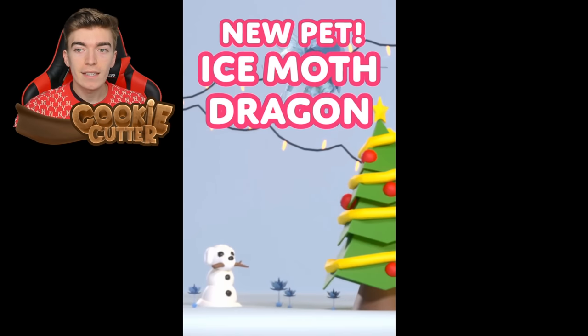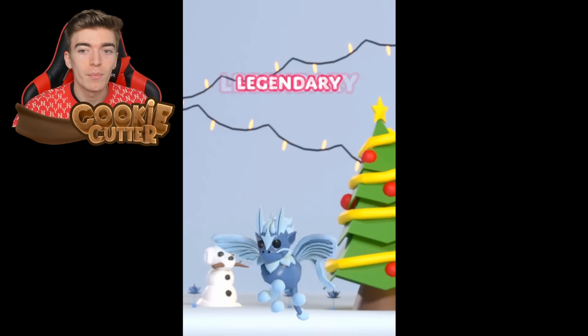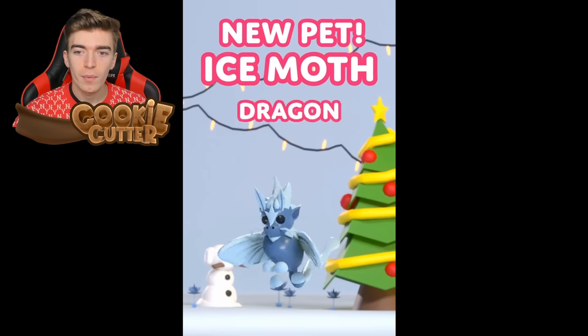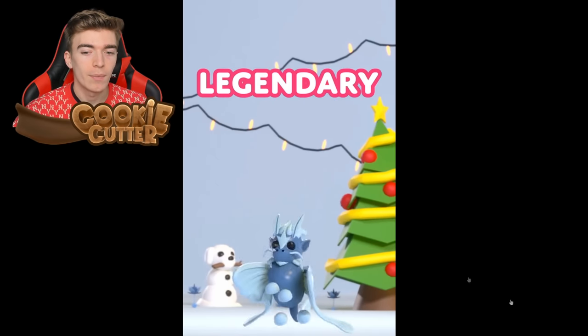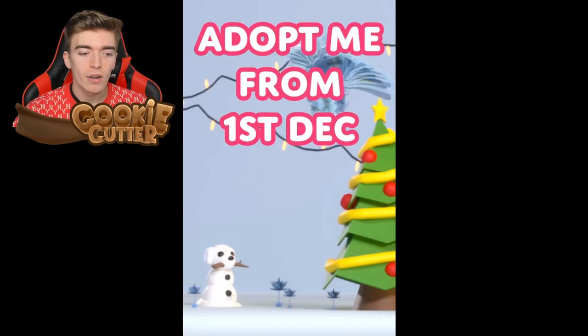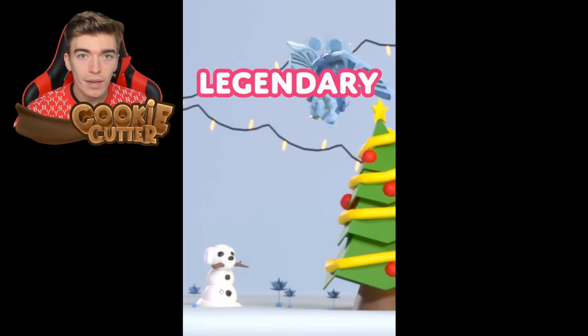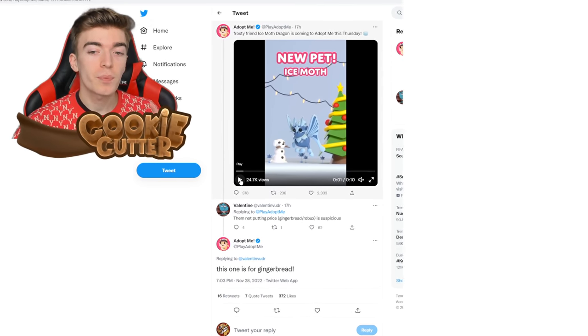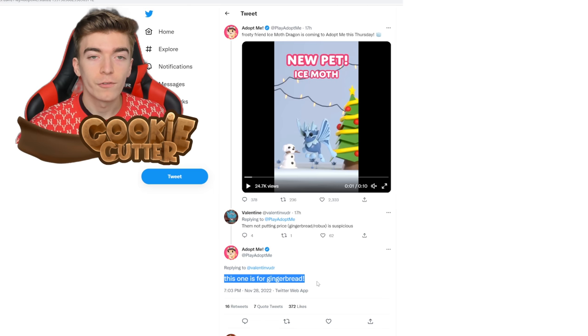The way that we know this is legendary: it says 'new pet, the Ice Moth Dragon' and it literally states the word legendary on it. It says 'adopt me from 1st of December,' so you can actually get this dragon on the 1st of December. The way that we know it's gonna cost gingerbread is because the official Adopt Me said it themselves — they replied to someone saying they didn't put the price, and Adopt Me replied saying 'this one is for gingerbread.' Gingerbread, ladies and gentlemen.